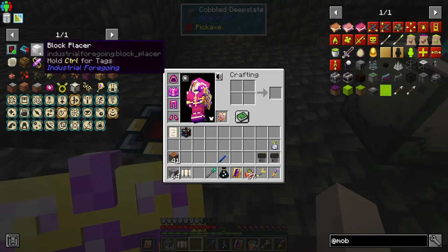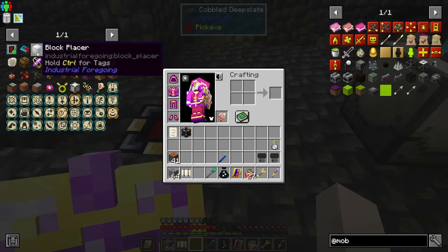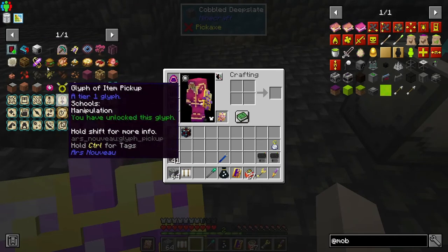We need to get a block placer so we can automate the latex, and then we can get more block placers to put into my source distribution system. If this doesn't work then I'll just have to wait and go to the End to get the ability to make the source warpers, and then I should be good.